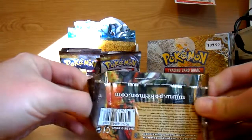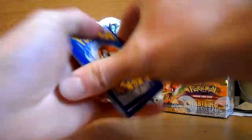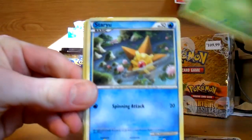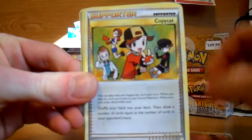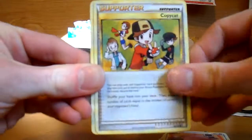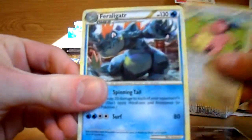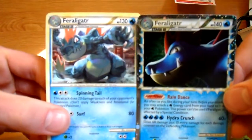Kind of curious how many Eeveelutions are in here too, like Umbreon and Espeon. Hoot Hoot — man, all these packs starting with Hoot Hoot. Chikorita, Staryu, Mareep, Chansey, Copycat, Double Colorless Energy — been looking for one of those, nice, hopefully you get as many of these as possible — Miltank, Feraligatr, and Feraligatr Prime! Second time that's happened — first with Typhlosion, now with Feraligatr. Nice.